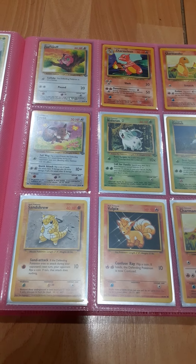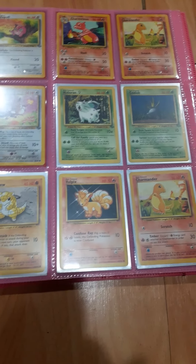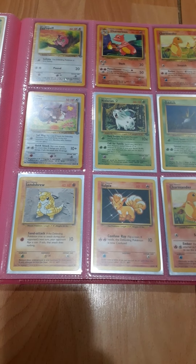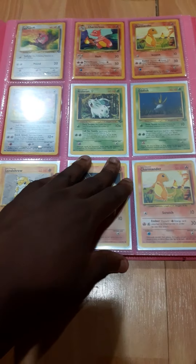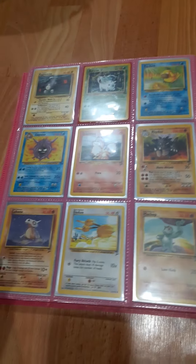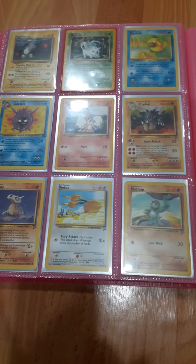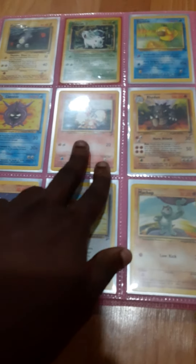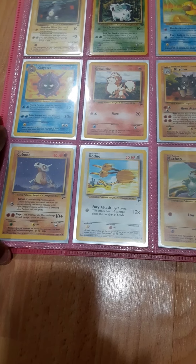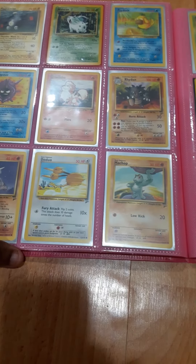On the middle row, we have Eevee on the middle right, Nidoran female in the middle, and Oddish on the middle left. Then on the bottom right we have Sandshrew, middle is Vulpix, and the bottom left is Charmander. Top right is Magnemite, middle is Nidoran, and top left is Psyduck. Middle right is Cloyster, middle card is Growlithe, and middle left is Rhydon.